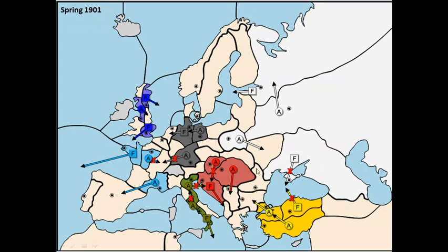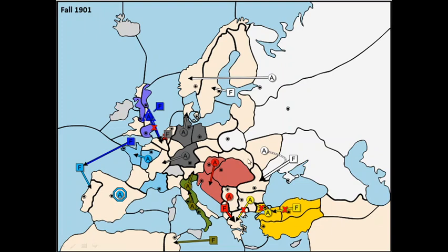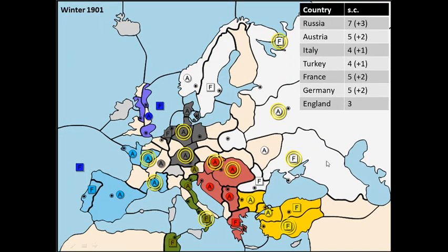I agree on a bounce with Turkey in the Black Sea, so it's pre-arranged. In the fall I do quite well. England tries to move into Belgium and into the Mid-Atlantic which actually succeeds. But because of that I'm taking Norway and also Sweden because Germany has moved to Holland. I'm also grabbing Romania, so perfect. I end up with 7 supply centers. I decide not to provoke either Austria or Germany and hence leave Warsaw empty. I'm building two fleets — on the north coast of St. Petersburg and Sevastopol — and an army in Moscow. Three builds in 1901 is not bad.